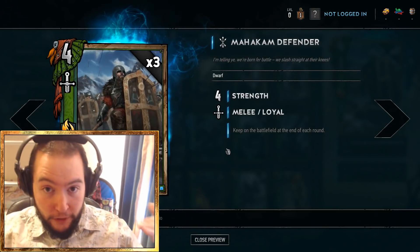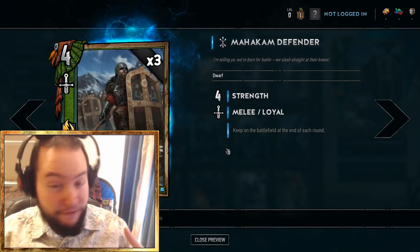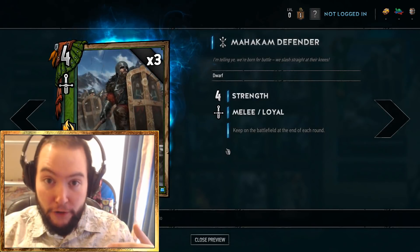Let me set the scene. Weather sets everything down to 1 — unless it's Weather Immune or Gold. Golds are immune to everything unless hit by another gold.